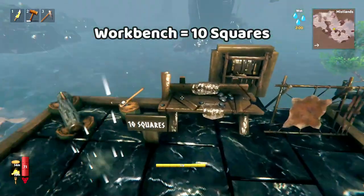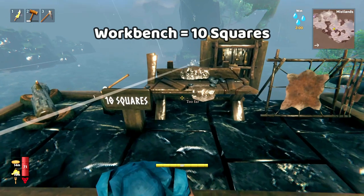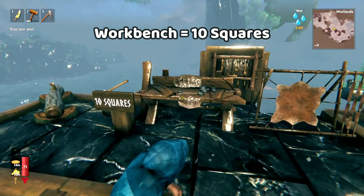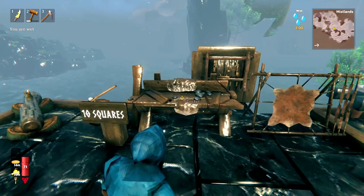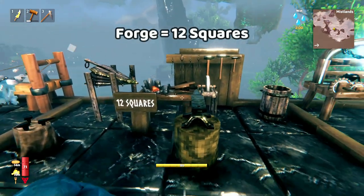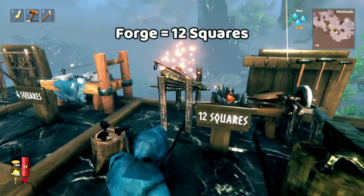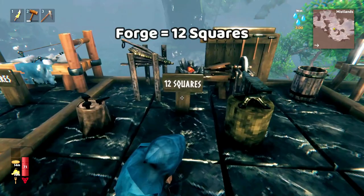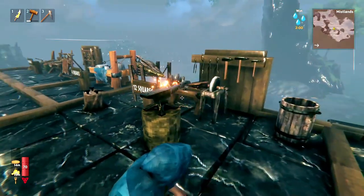Let's first get started with the most common areas. The workbench area takes around 10 squares, with all of the updates currently available as of Hilda's request. The forge is a little bit bigger - it takes around 12 squares, because some of the upgrades have a bigger radius that stops you from placing them near each other, which makes it take up more space.